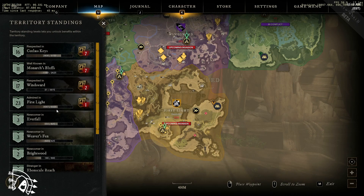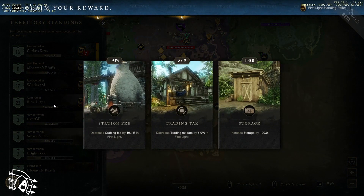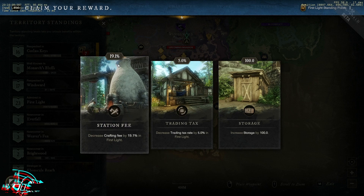If I look at First Light, I then have something that shows up where I get to pick one of three things to upgrade. I'm at a 19.1% reduction in what it costs to use the stations here in First Light, which is huge. The governor — which is the guild leader — that takes over and owns that territory gets to run all the decisions about upgrading stations and setting the taxes.